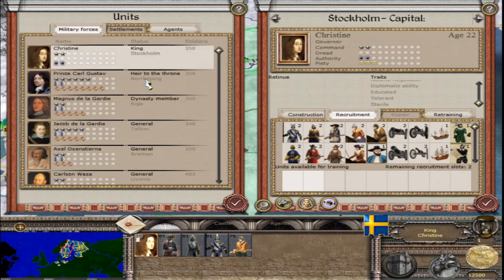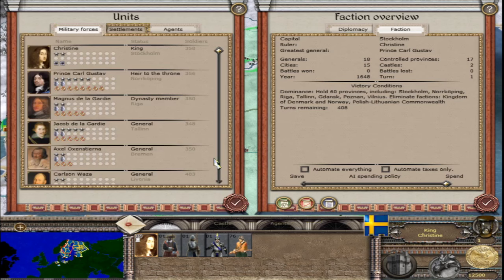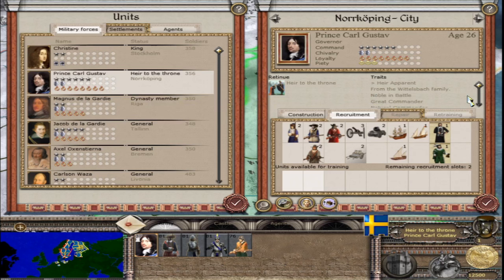Prince Carl Gustav is the actual greatest general and heir to the throne from the Wittelsbach family. He is pretty remarkable — 6 stars in command, 26 years old, 2 chivalry, 8 loyalty, and 3 piety. His traits: noble in battle, great commander, natural commander, logistics expert, skilled with infantry, good artillerist, infamous victor, and tactician.